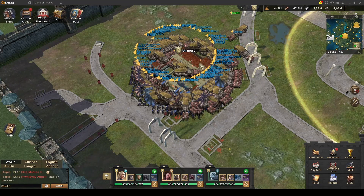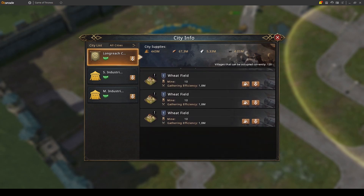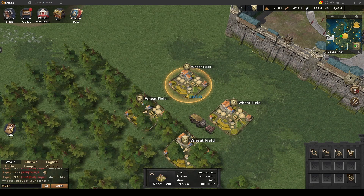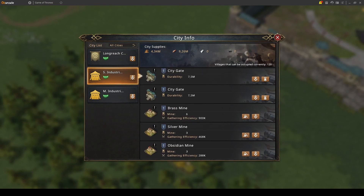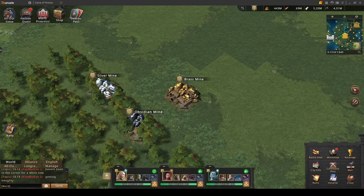So what do you want to do with the wagons? In the bottom right corner we have the city info button. If you click there you can see all the cities you can control. The main city only has wheat gathering fields, and if you click on a building you can see how many players are gathering there — for example, this wheat field only has six players, so you can send your gatherers there. If we go to city info and pick the small industrial city, you can see there is a brass mine, silver mine, and obsidian mine — those are always located outside the city.